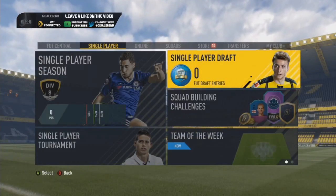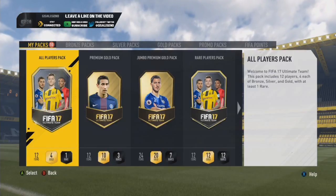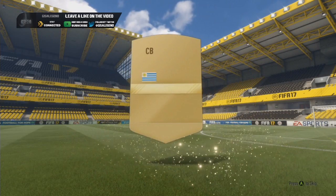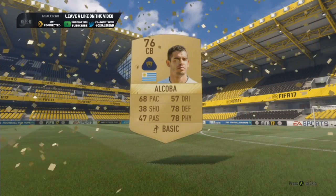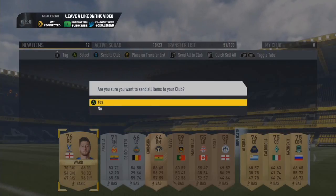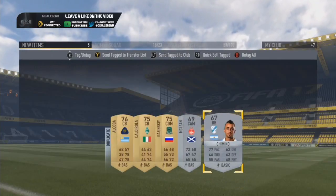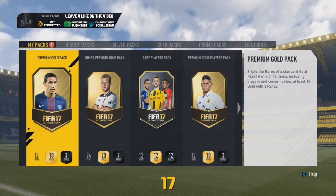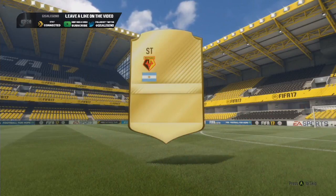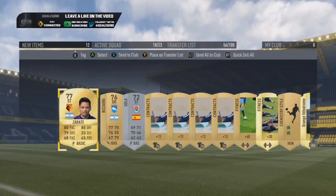I'd say for 10 packs I'm hoping for something decent. All players pack is the first one — I don't expect the rare to be gold, it's usually a bronze or a silver. It's definitely not gold. Alcoba — I don't think I have them but if I do we'll get rid of them anyway. Ward — that helps us, we've got a gold right back that's English. All useful players for SBCs. Going to be doing a lot of bulking up that transfer list. Premium gold pack next.